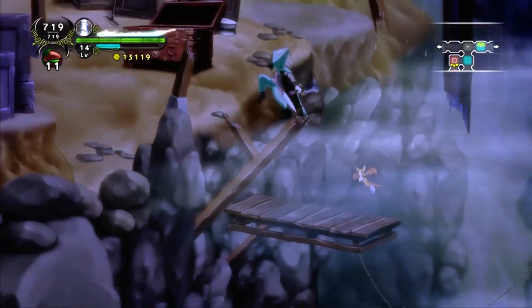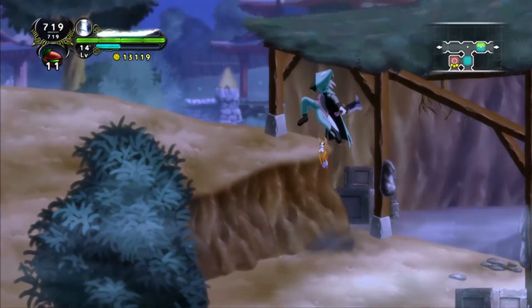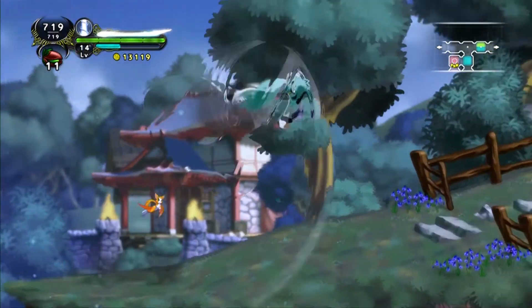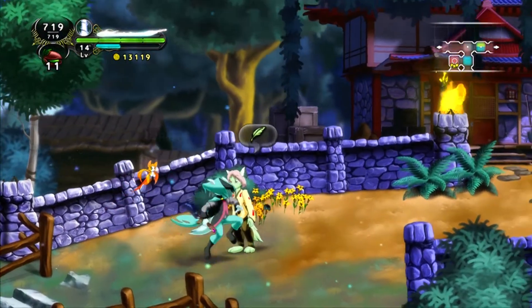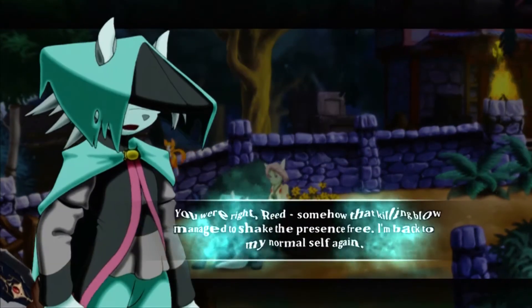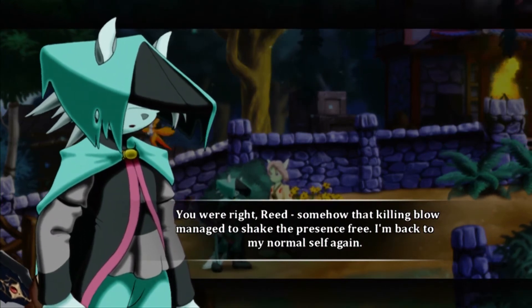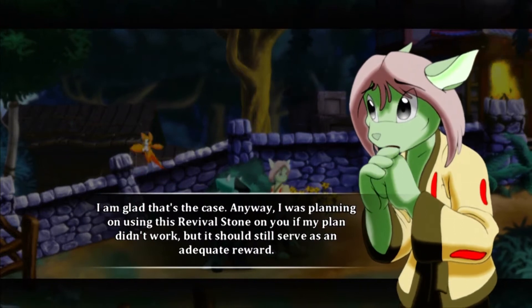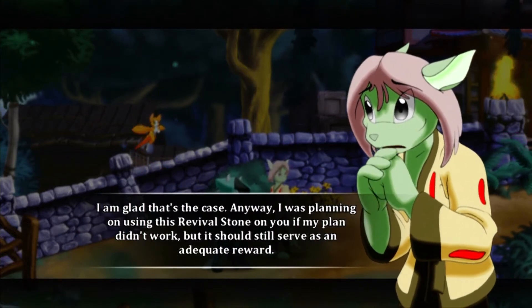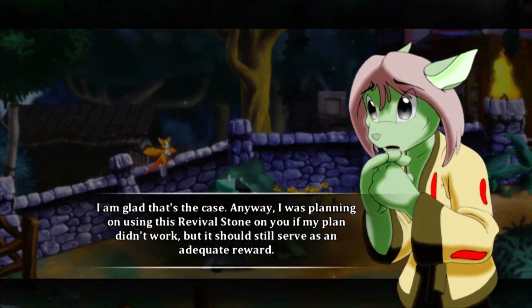Hey, Augustine. Still no time to talk. Sorry. I'm just not a people person when it comes to getting rid of supernatural objects that can kill me. Man, I thought I was a goner there for sure. Here. Take it. You were right, Reed. Somehow that killing blow managed to shake the presence free. I'm back to my normal self again. I'm glad that's the case. Anyway, I was planning on using this revival stone on you if my plan didn't work — but it should still serve as an adequate reward.